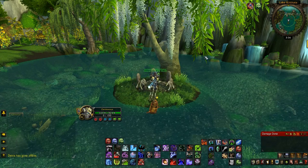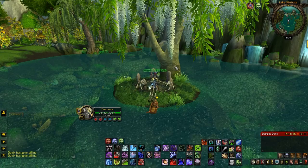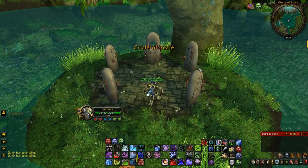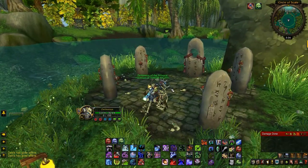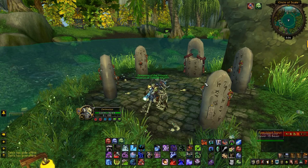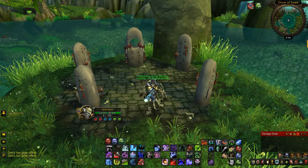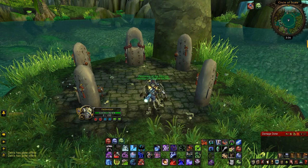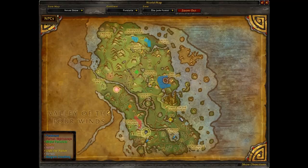For the ninth Pandaren item, also in Jade Forest, it's going to be in the middle of this lake here — this island which looks like a graveyard kind of thing. In the middle you'll see a small ritual stone; it's called a Pandaren Ritual Stone. It sells for 105 gold and gives a lot of experience.